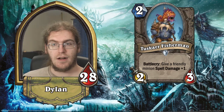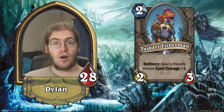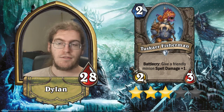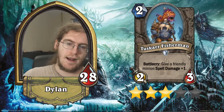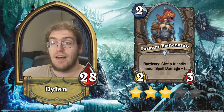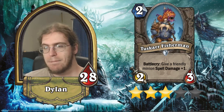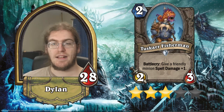Tuskar Fisherman — very similar to Tainted Zealot. It's a 2/3 for two with battlecry: give a friendly minion spell damage plus one. I think this is one star better — a three star card — entirely because it's a 2/3 for two. River Crocolisk plus something is often good enough. In Shaman you can, on turn four, play Fisherman on another guy and then Maelstrom Portal for two and get a guy out of that — it's a lot better than Tainted Zealot. You basically end up with a River Crocolisk instead of an Argent Squire. So I think this is a three star card instead of two stars. You might maybe see it in something like Control Shaman if it happens — still relatively unlikely, but it has a lot more potential than Tainted Zealot.